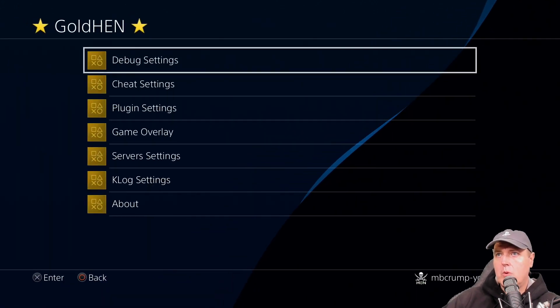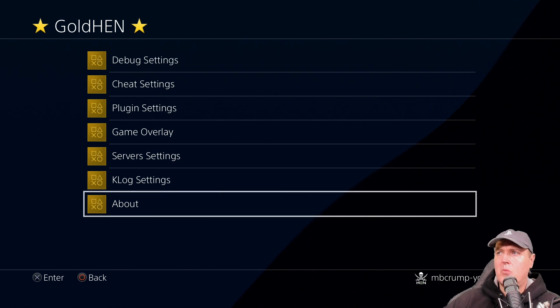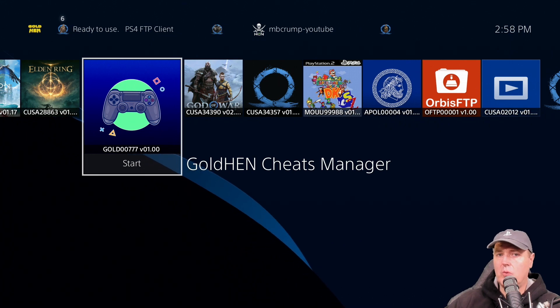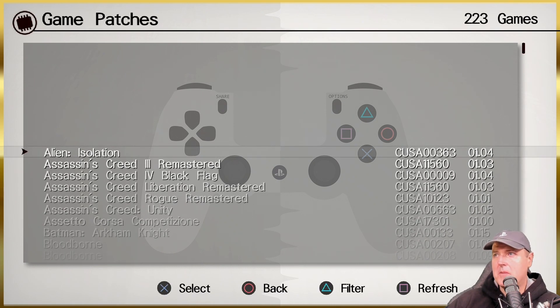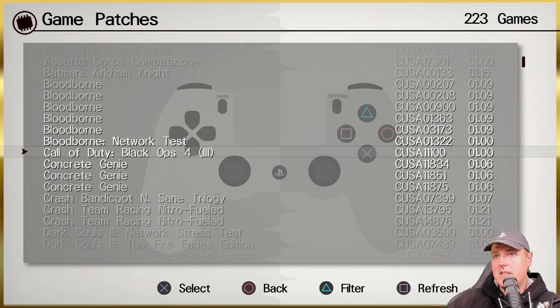Now we're going to jump over to GoldHEN with the shortcut and go down to the plugin setting. If you use my pack, this will be turned on by default. You may be wondering how to actually turn on a specific patch — that's where we come back and take advantage of the GoldHEN cheat manager. Let's run that application. We've got an option here for patches, so I'm going to go into patches and we can see there are currently 223 games that we can modify.